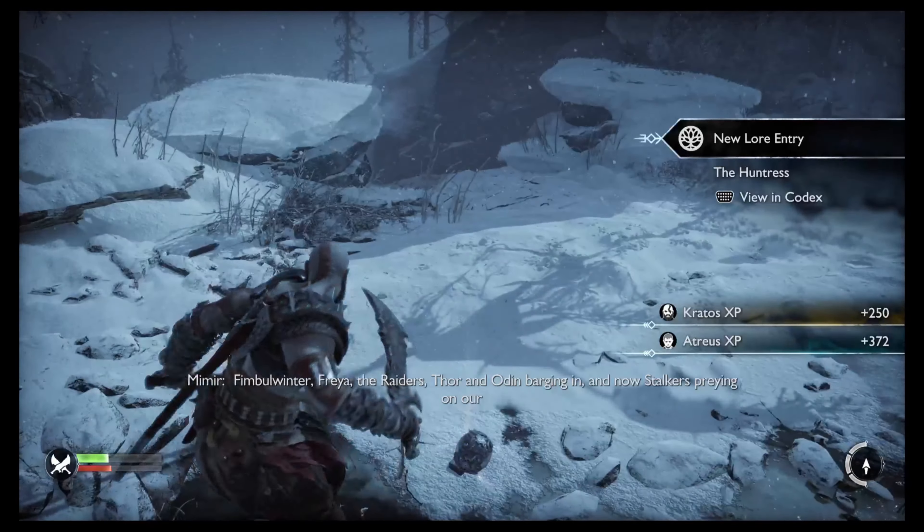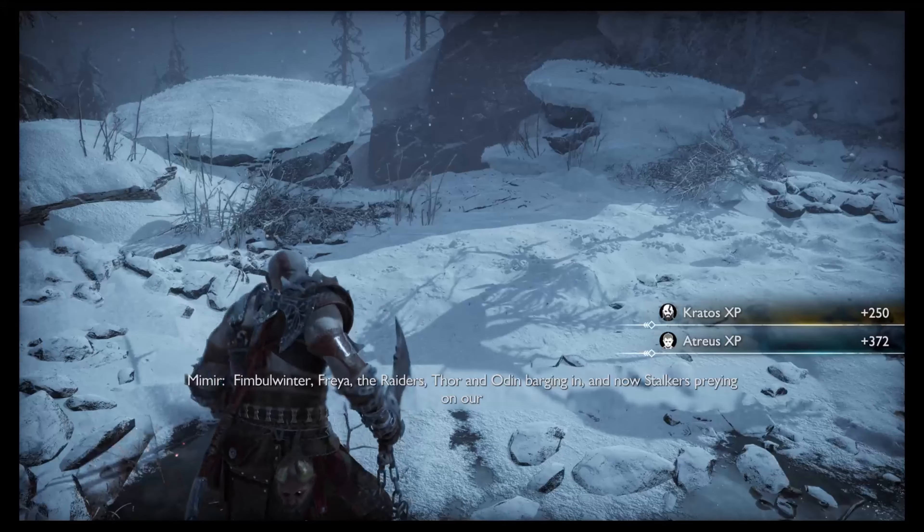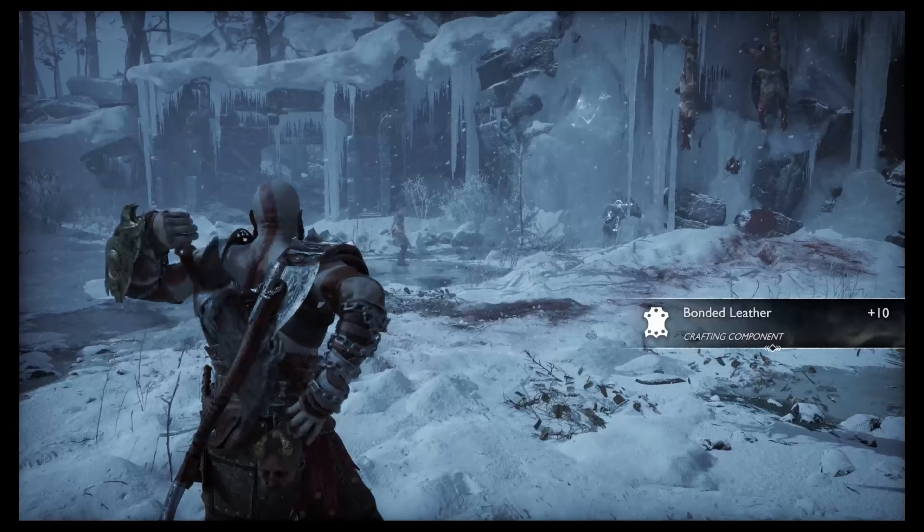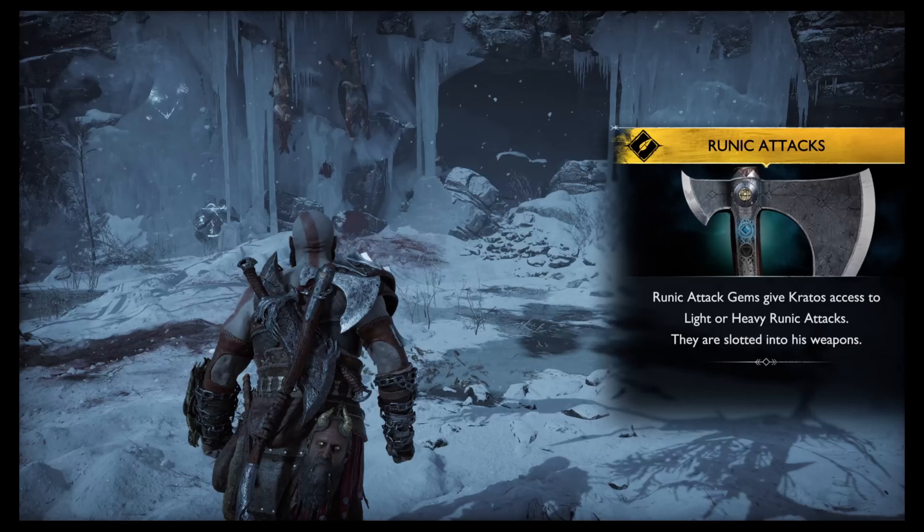Bumblewinter Freya, the Raiders Dornoden barging in, and now Stalker is playing in our woods — this is no safe haven anymore. Alright, unique attacks: gems give Kratos access to light or heavy runic attacks. They are slotted into his weapons.